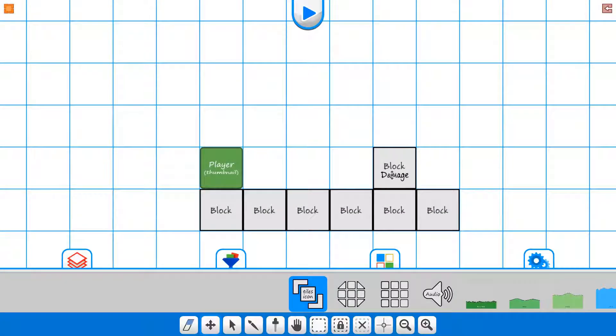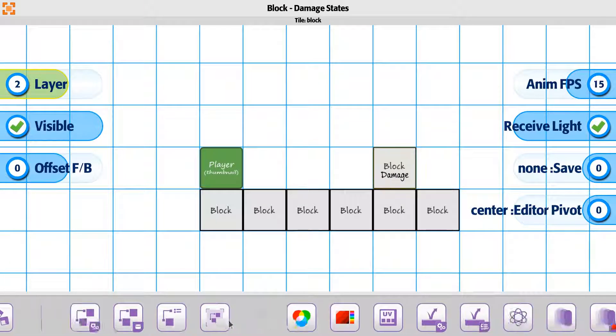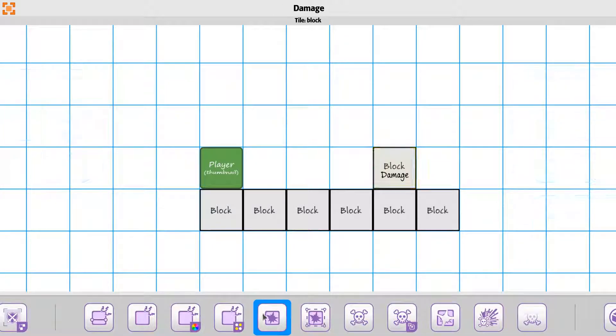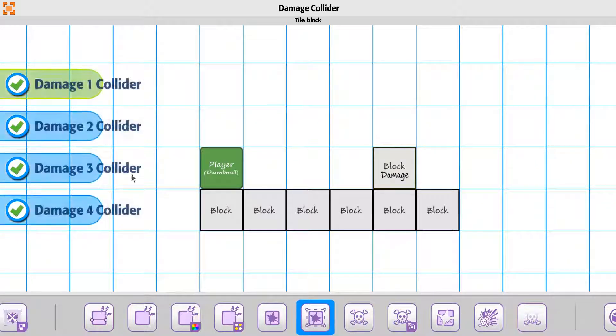For the additional part on damage state, if we go to our block damage state tile — one that we have some animations with — we'll notice that we have a property here. The one we looked at before, which is the damage state to say what you can and can't have based on the health of the tile, there's also a property for the collider. You could say that the collider comes on or off based on the health of it as well.